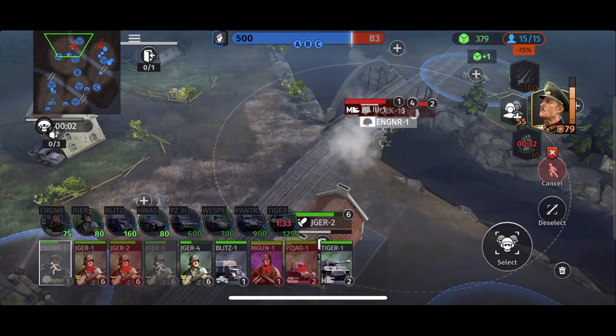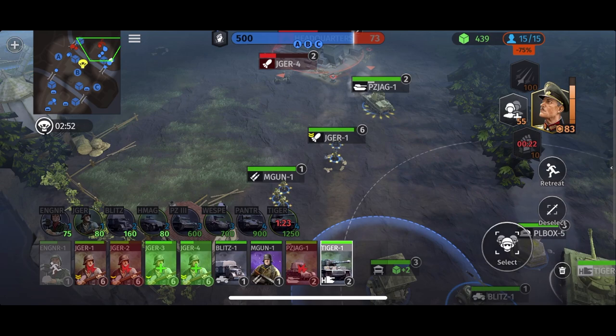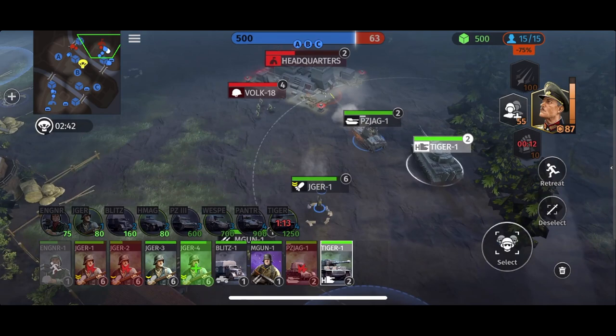Retreat the engineer quickly before he gets killed — that was a bit of a misplay there. There's the Tiger — let's get up there and push, get into the fight. These Jaegers are pretty much fully healed up — let's move them here. He's really trying his best to break through, but we're probably going to kill his base. He needs to defend his base — he's not defending.